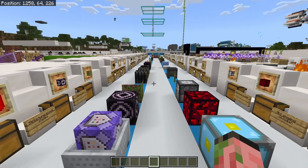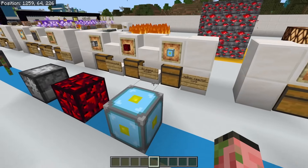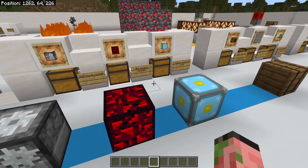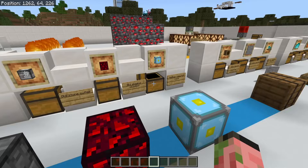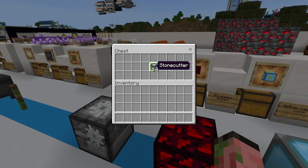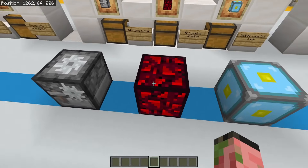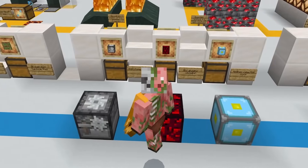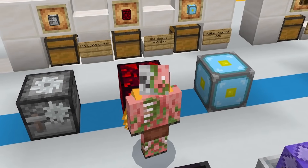Now we get to some of the OG classic blocks of Bedrock Edition — the super old ones that you've got to be a really old player to remember. We got the nether reactor core, the OG glowing obsidian, and the original stone cutter block. None of these things do anything anymore, but these were original Pocket Edition blocks. If you're old enough to remember playing with these, let us know in a comment.